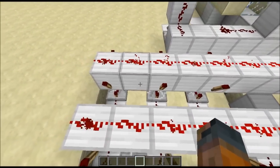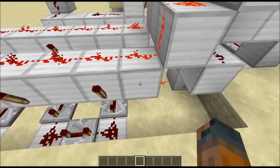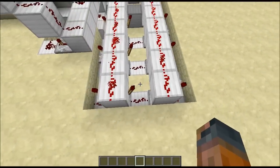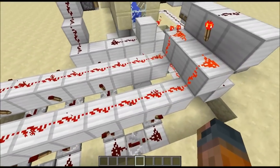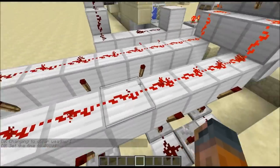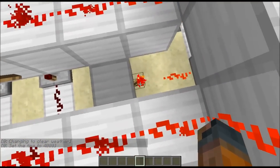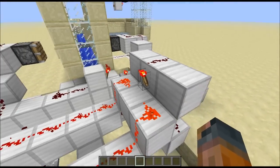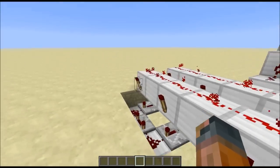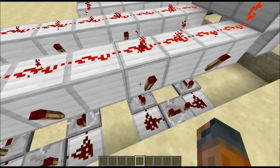These torches control the reset for the RS NOR latch as a time delay. I originally saw a basic version of this on Etho when he was doing map making, and then me and Zackyboy working on a tower control custom map came up with this extended version. You basically have to have this signal turned off for a determined amount of time - depending on how many repeaters you have - and then the signal will reach this block and turn off this torch. But if this torch isn't off long enough, the whole timer resets.